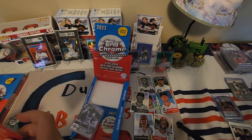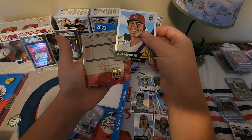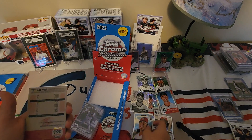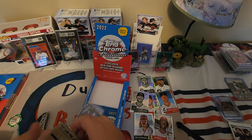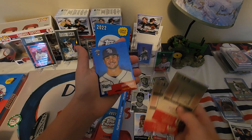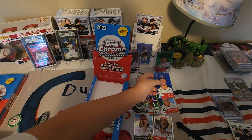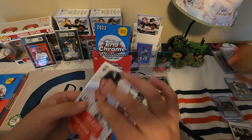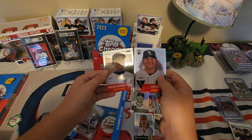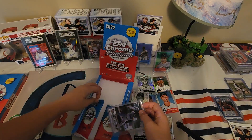We got 16 packs in here, four cards per pack. Here's another numbered card — blue. Oh, color match... Josh Lowe to 199. We've hit three numbered cards — I'm pretty sure we're going to find another one.